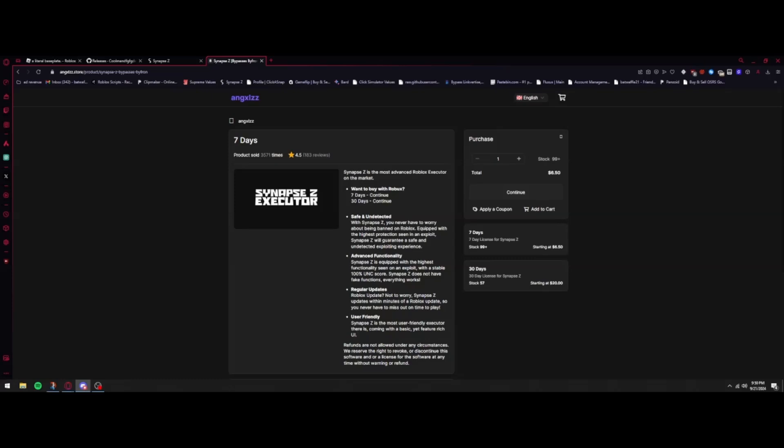There are also chances to get it for free — I became a beta tester and they gave me a free key. Just join their Discord, which will also be in the first link below. The seven-day key is $6.50, which is not that expensive if you want to test it out, and a thirty-day key is $20 — same pricing model as Synapse X had before it went discontinued.